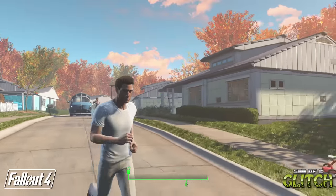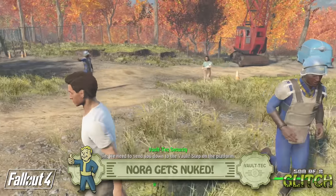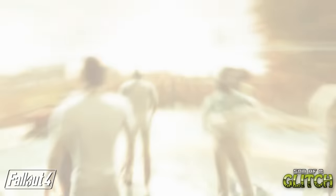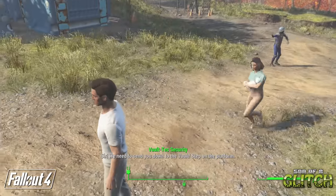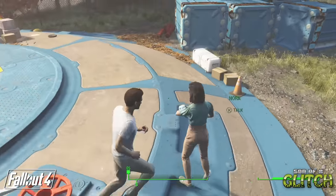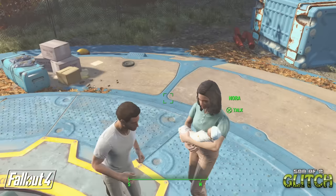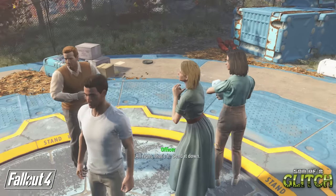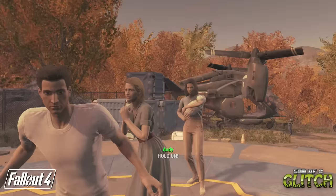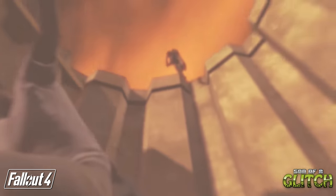Let's kick things off from the very beginning of the game. On the run to the vault before the nuclear bomb destroys everything, you're accompanied by Nora and your infant son Sean. When you arrive at the vault entrance, the bomb goes off and the platform drops down. Just before this happens, you can actually affect Nora by getting in her way. If you disrupt her enough that she doesn't make it to the centre of the vault platform, she'll just decide that surviving isn't for her and step off the platform completely. When the platform begins to drop after the bomb goes off, she'll just be left at the top. I don't think she's going to make it.